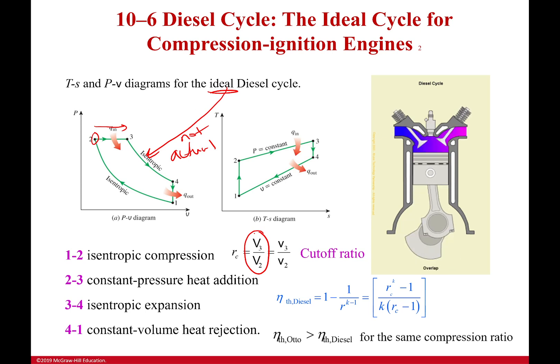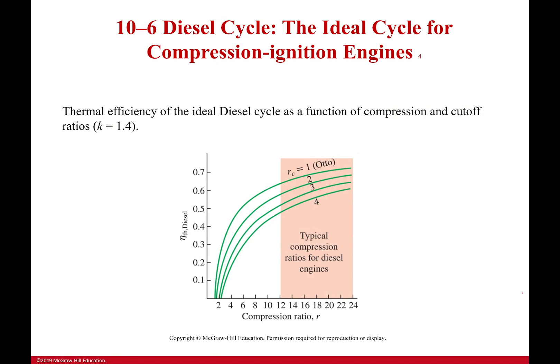For the same compression ratio, the Otto cycle is going to be more efficient — which might surprise you. But that's for the same compression ratio, and we don't start with the same compression ratio. The diesel cycle always has a much, much higher compression ratio than the Otto cycle, so it can still be very efficient depending on how much you're compressing the air and what working fluid you're using.